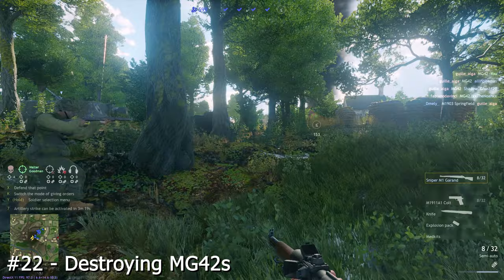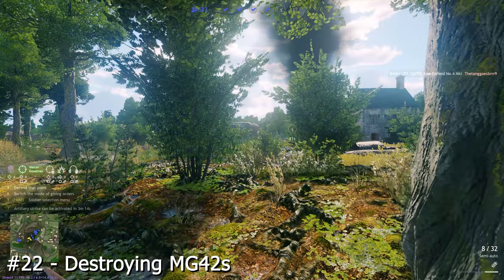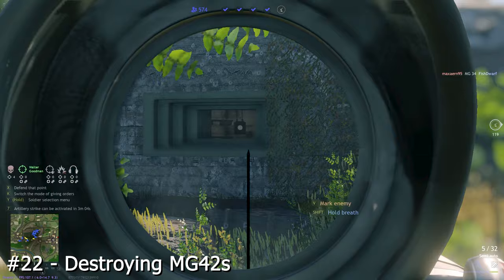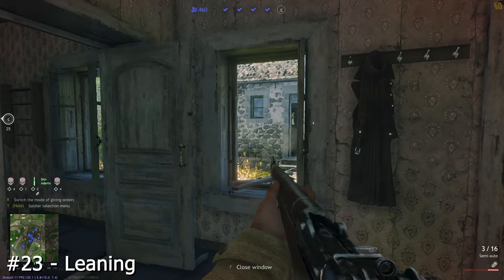One really important Enlisted mechanic when storming points with stationary machine guns — such as on the map D-Day — is to shoot the machine guns to disable them. It's incredibly useful and will save your teammates from many deaths. If you're close to them, you can also get rid of machine guns by meleeing them.